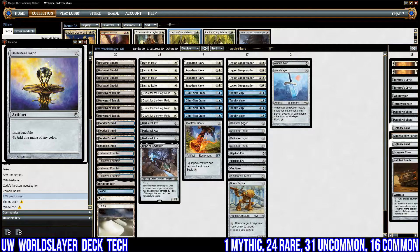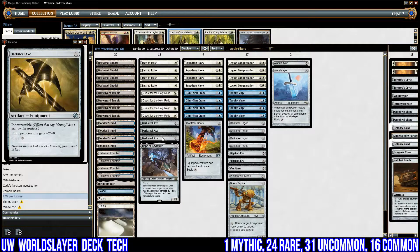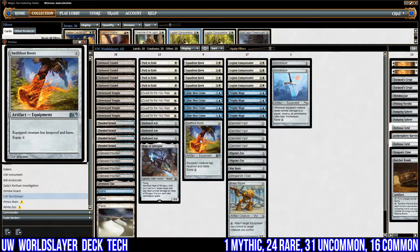I've also got three copies of Darksteel Axe. It costs one, it's indestructible, and costs two to equip — it just adds two power to the creature it's attached to. These are brilliant pre-World Slayer just for blocking, because a lot of our stuff has quite low power. Our Glint-Nest Crane becomes a 3/3 flyer, for example. It's also good post-World Slayer: they'll sit around, hopefully I'll have at least two mana left from Darksteel Ingots, and I can attach them to creatures I play afterward to apply pressure much quicker.